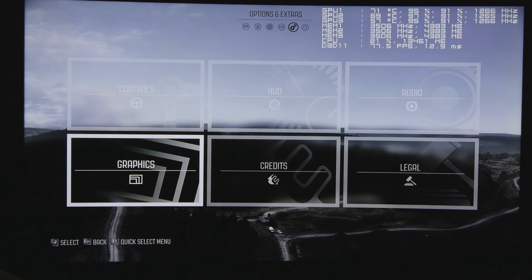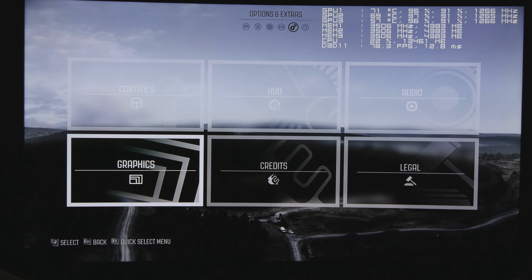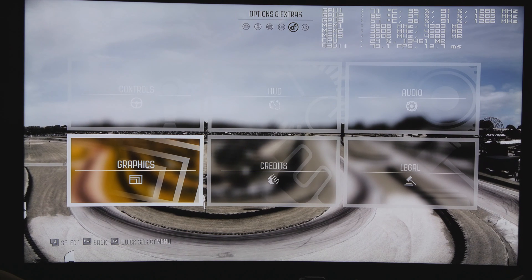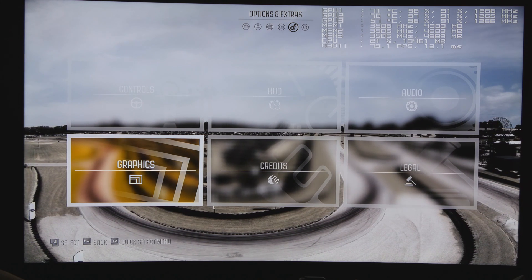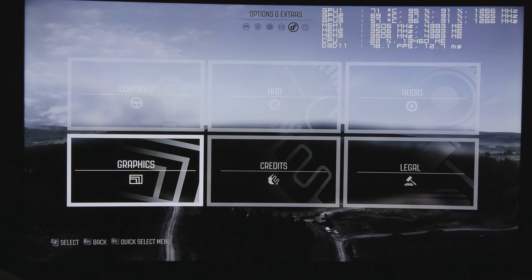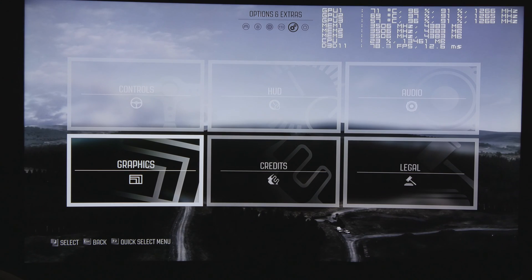Frames per second shown is the average, currently around 78, updated every second. The milliseconds reading represents the communication delay between the hardware and the API software — between the video cards and DirectX 11.